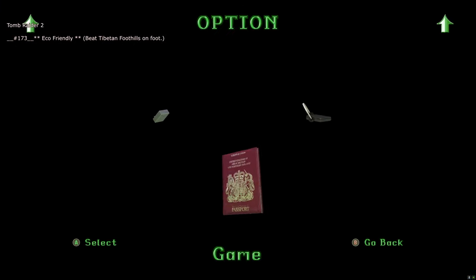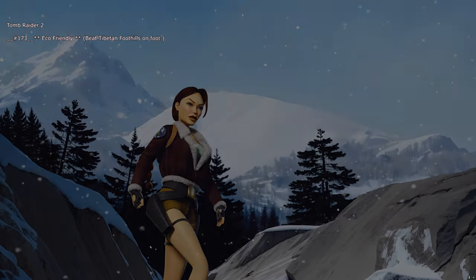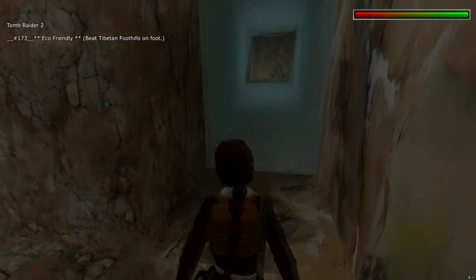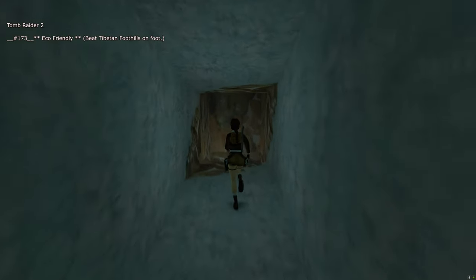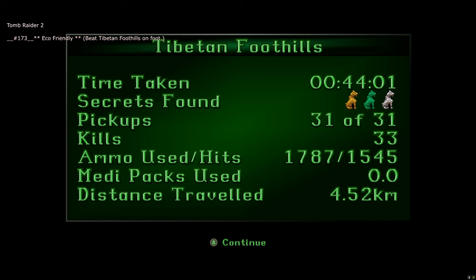Next is slot 173 for the 'Eco-Friendly' trophy — beat the Tibetan Foothills level on foot. This is a level with a snowmobile but it can be done without it. Once loading in, just run forwards down into that hole and you get the Eco-Friendly trophy.